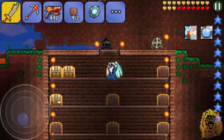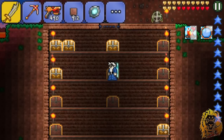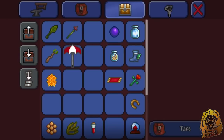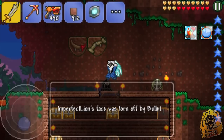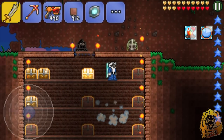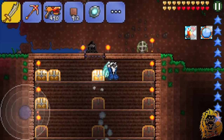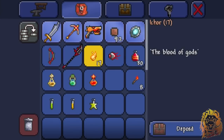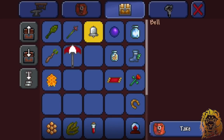I just read up on the Fairy Bell on the wiki — we need 80 Pixie Dust, 20 Souls of Sight, and 12 Souls of Light. We only have 6 Souls of Light, so we need 6 more. I'm not sure if it's worth making though — you guys can let me know. It's becoming nighttime, so I created a backup and set up a nice flat area to fight in.